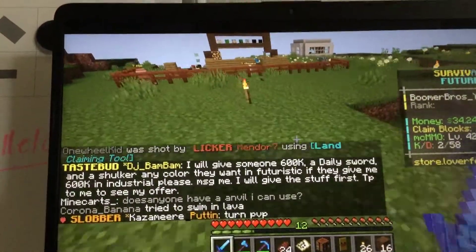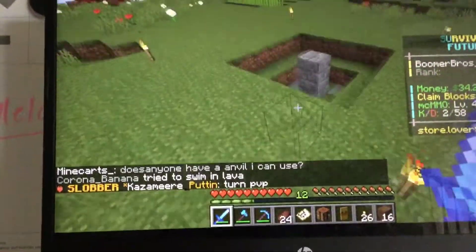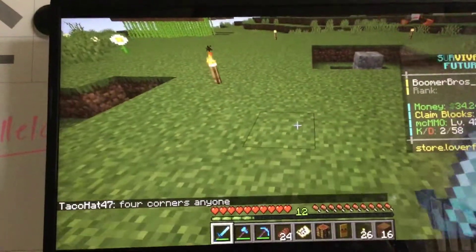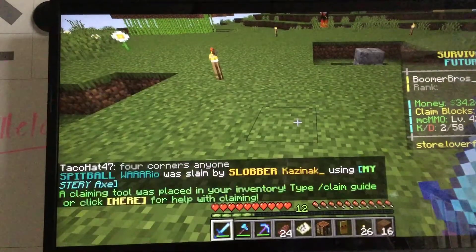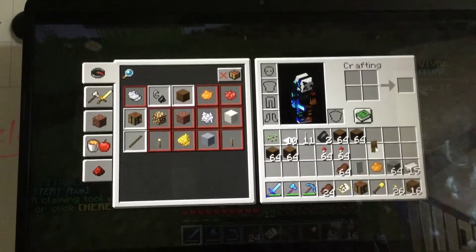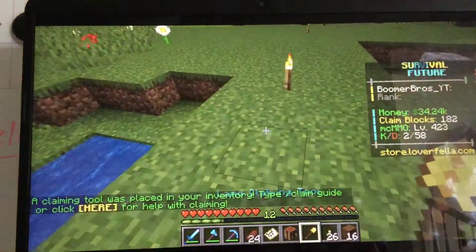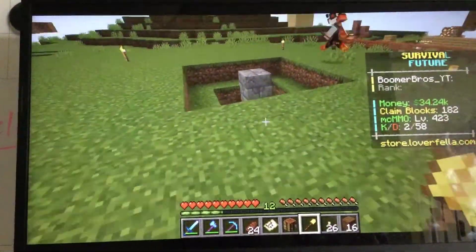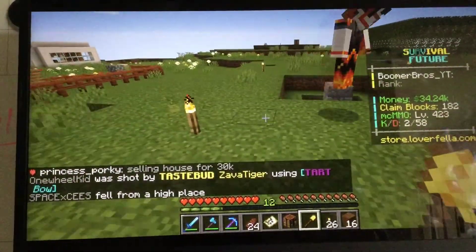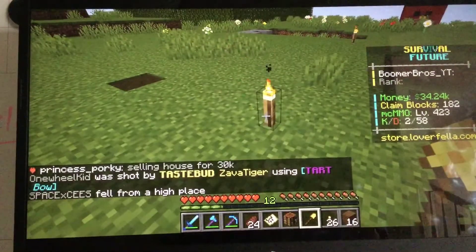When spawning in you can choose industrial, futuristic, creative, or anything else — we're on futuristic. You do slash claim and you should get a land claiming tool, which is basically just a gold shovel with a different name. You need at least a 10 by 10 square to make a claim.